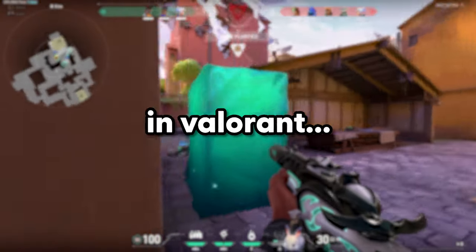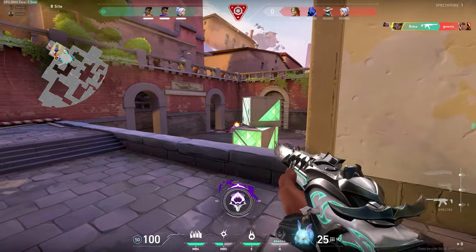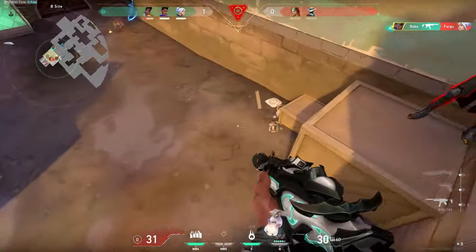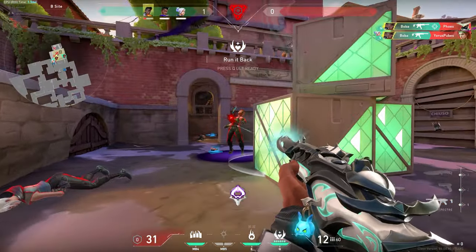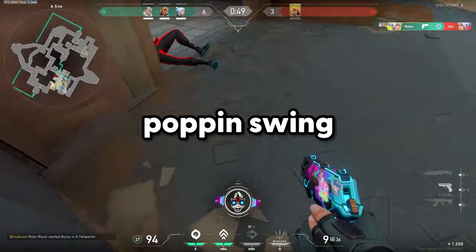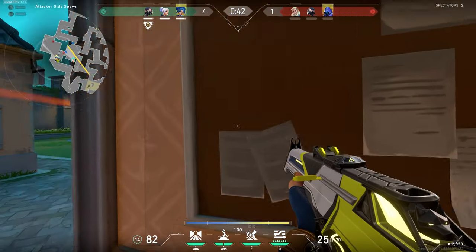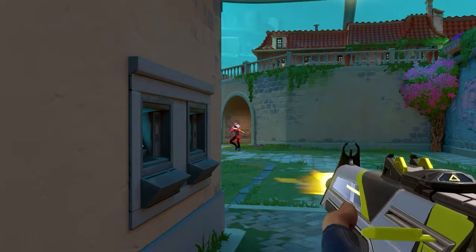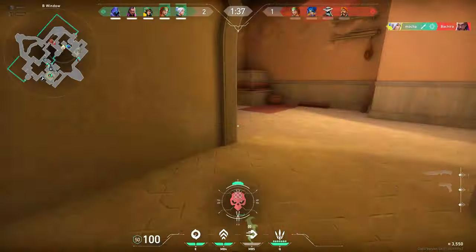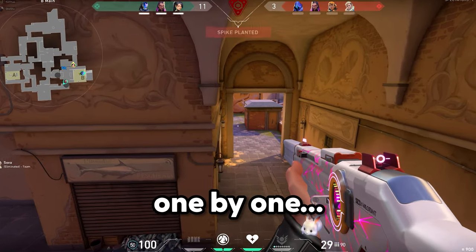There's a lot of different ways to swing in Valorant. You could swing with your flash, swing through a smoke, or pop and swing. That's just disrespectful. Maybe you could try jump peeking and dashing out. Or you could swing like your ranked teammates — one by one.